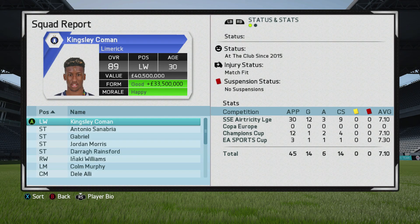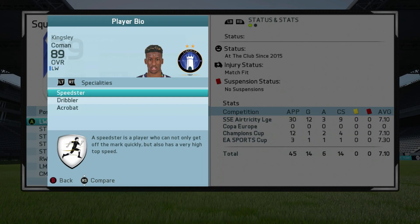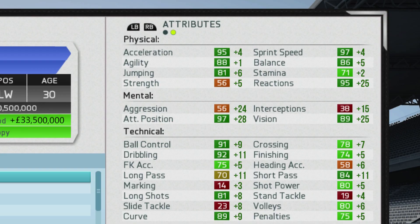Let's check out his final stats. At his peak, Coman reached an 89 overall rating and a value of $40.5 million, so some good growth there. He manages to pick up the dribbler and acrobat specialties to go along with his speedster specialty from the start. Looking at his attribute growth, there's really growth across the board — even in the physical department, especially reactions going up plus 25, which I wasn't expecting. Check out that attacking positioning as well; that might be why he seemed to perform better at the end of Career Mode. The medium-low work rates isn't too great, but with that attacking positioning you seem to be in the right position more often than not. The technical stats are exceptional: ball control at 91, dribbling at 92, curve at 89, and short and long passing really not too bad.